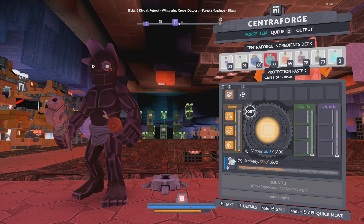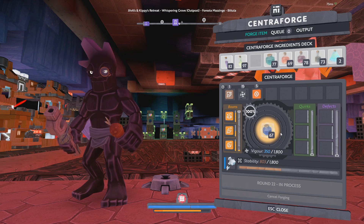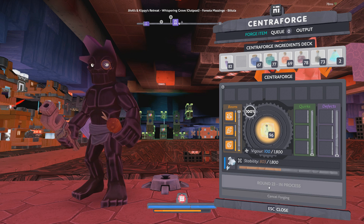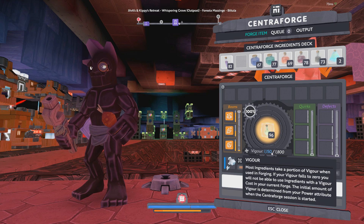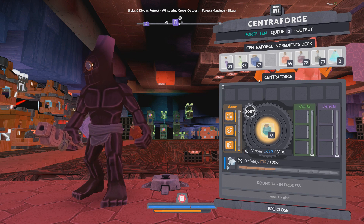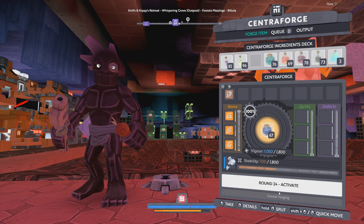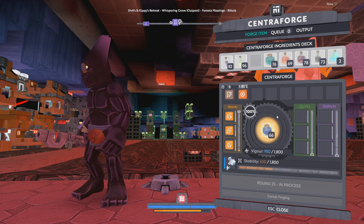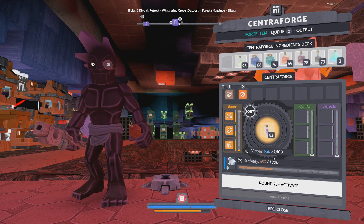Let's do a fate paste followed by a vigor catalyst. Then let's go ahead and reapply our protection paste and our fate paste.